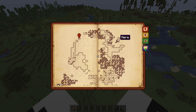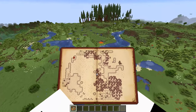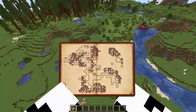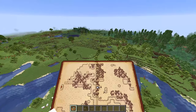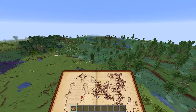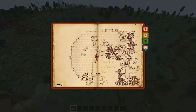The Antique Atlas pairs great with the waypoint mod — you can mark different lodestones you have around and use those to teleport to your base and wherever else in your world. There are different types of waypoints so you can mark where you died, where there are mobs, things like that. It is also very easy to craft — all you need is a book and a compass. It also allows you to export a picture of the atlas, so if you have a really cool map you can keep it forever.